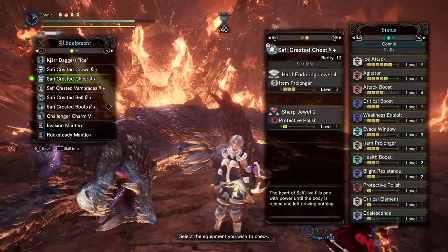Item Prolonger, Protective Polish because it's dual blades, and then Crit Element and Crit Boost from the Kia weapon and decorations respectively. Very typical set. I don't have full Health Boost all the time when I don't have Rocksteady, so it can be worth swapping out some DPS points for Health Boost if you want to. Personally, I found that dual blades are nimble enough to not need them, but your mileage may vary.